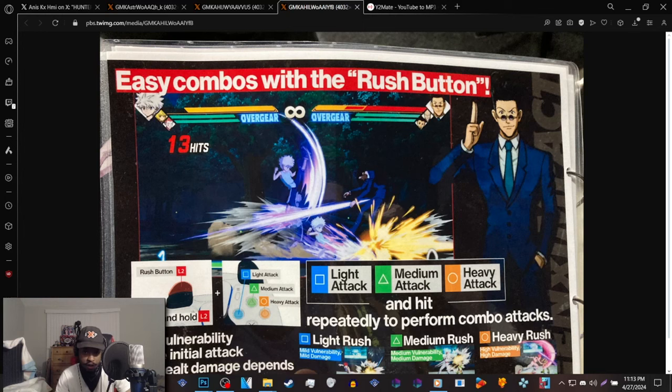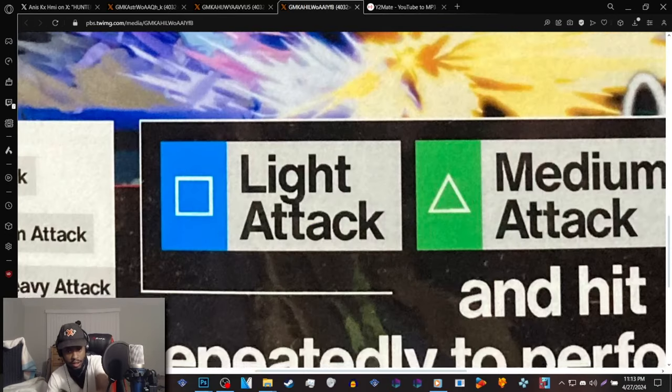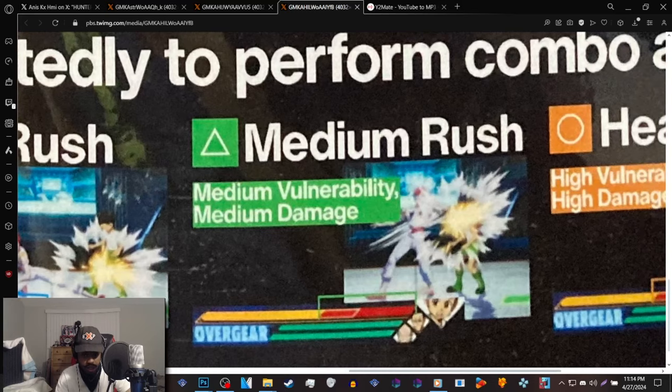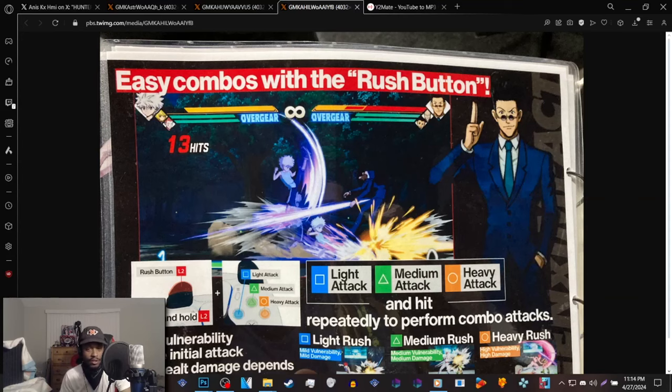The rush button is a free combo button essentially. It's saying that the vulnerability of the initial attack and the dealt damage depends on the rush combo type. You can press L2 and then do a light version by mashing light attack, mashing medium attack, or mashing heavy attack. Light rush has mild vulnerability and mild damage — relatively small. Medium vulnerability is medium damage. They're self-explanatory but I'm not the biggest fan of this, though if you have good defense it really shouldn't be an issue.